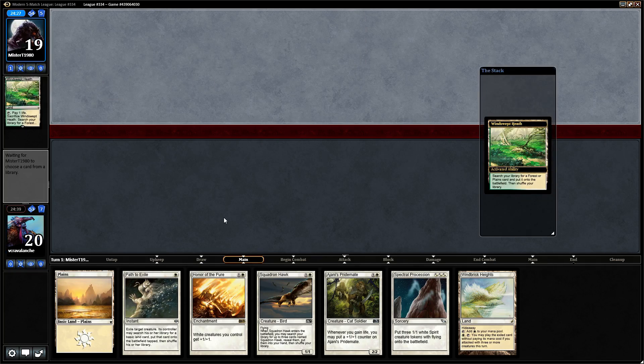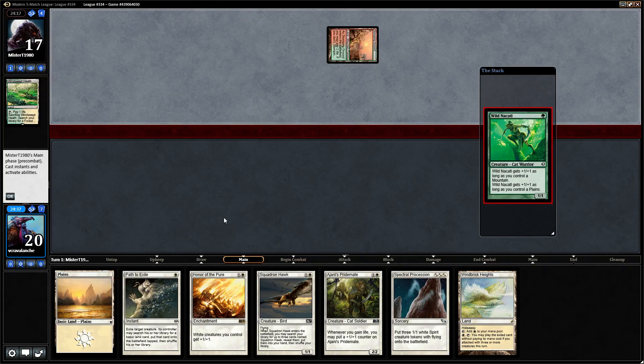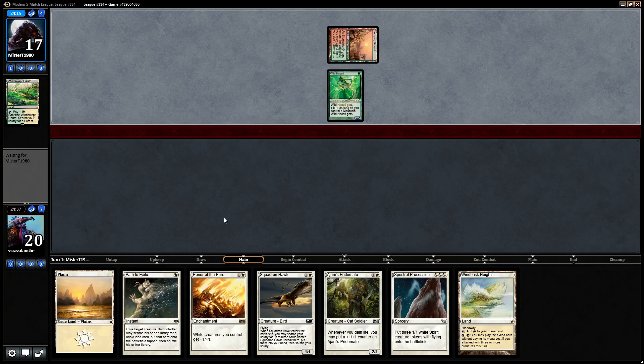Windswept Heath — and it's a Stomping Ground. Could be every deck in the entire meta right now. Wild Nacatl. Okay, so this is going to be another really, really good matchup for us in the form of Zoo.